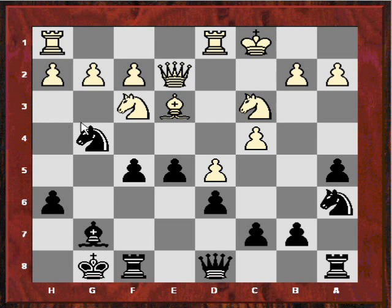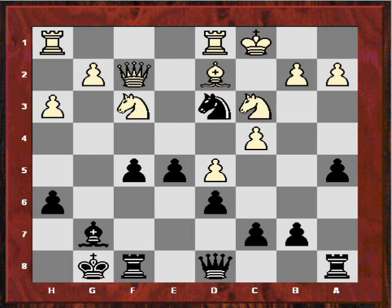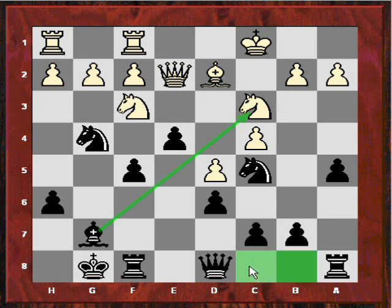Is he going to waste time with H3, allowing me to take on E3? He didn't — he played Bd2. And now we see the start of the implications of my hero in this game, which is this knight on C5. He can't play H3. Can you see why he can't play H3 here? He can't play this because of Nxf2 — if Q-takes then Nd3. So my hero is already having an effect. This knight on C5 means he has to meekly defend the F2 pawn. So he plays Rdf1, and now I play E4, just stretching my bishop. My positional play is really working like a treat here.